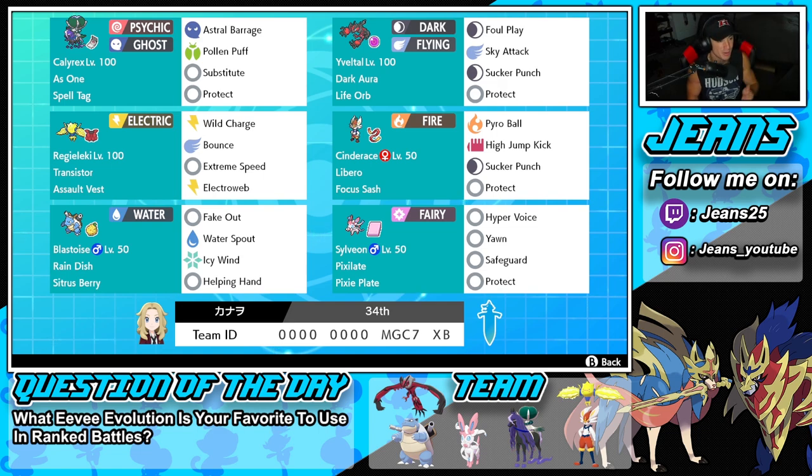Starting in the top left corner with today's team preview: we have Shadow Rider Calyrex with the As One ability alongside the Spell Tag as its item. We've got Astro Barrage for its STAB move, Pile and Puff for coverage and healing ally Pokemon, Substitute so we can set up and protect ourselves, and Protect for the fourth move. Second Pokemon is Yveltal with Foul Play, Sky Attack, Sucker Punch, and Protect - a physical attacking Yveltal with the Life Orb and the Dark Aura ability, great in Dynamax form.